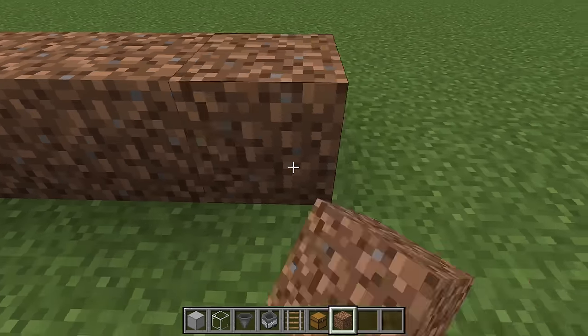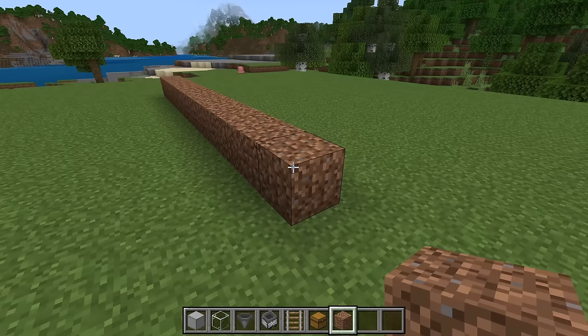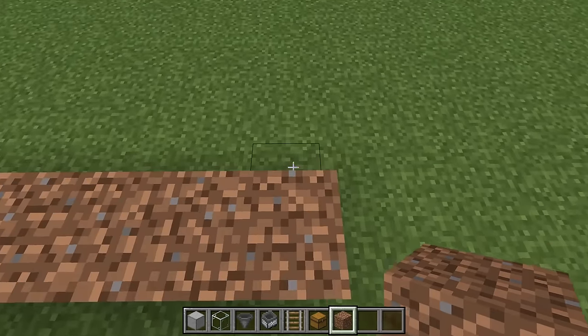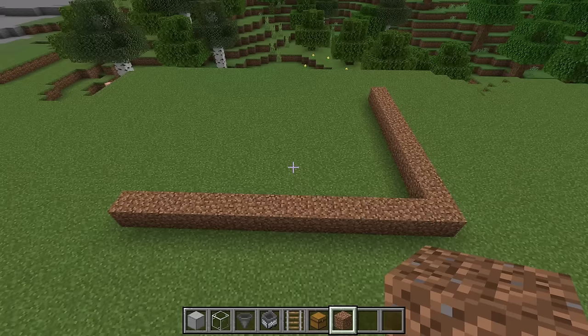Place 13 dirt blocks in a row, then place 10 dirt blocks over to the side. Once you have created that outline, fill it in with dirt blocks.